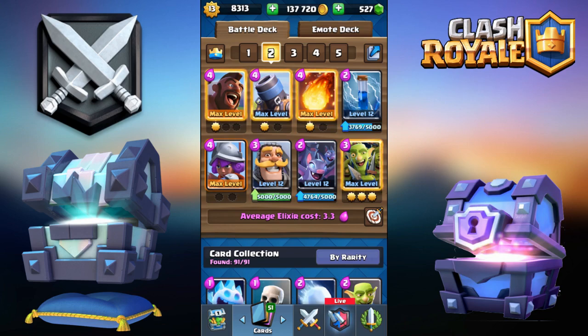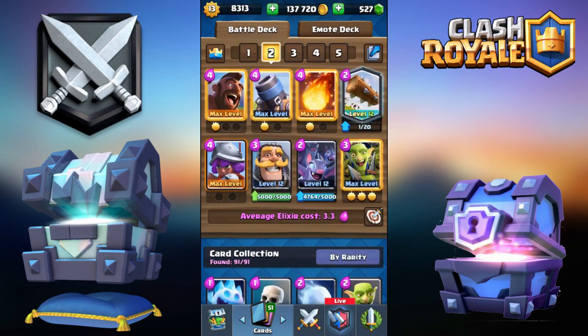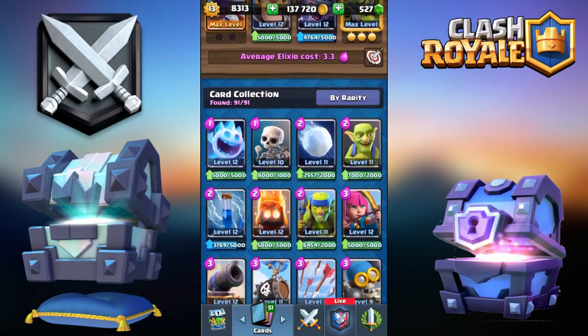The old version had rascals and other stuff, but I'm just going to throw in the Log in place of the Zap. For a few changes, you can put in the Rocket instead of the Fireball, or even go Bomb Tower instead of Mortar. Ever since the Bomb Tower buff it's been increasing in popularity, and I even have my eyes on a Bomb Tower deck I might make a video on in a couple days. For the Musketeer, if you want you can throw in the Archers.